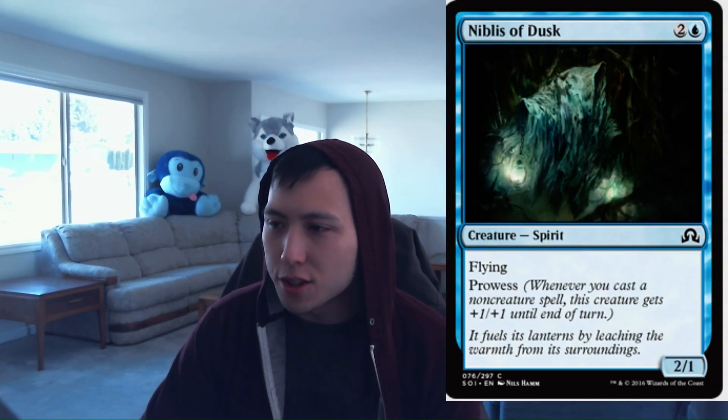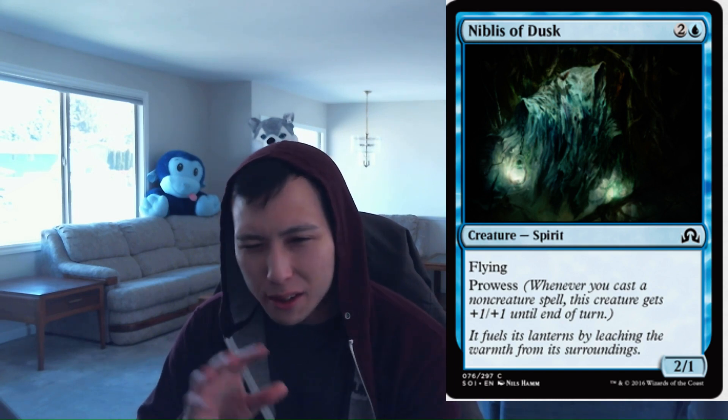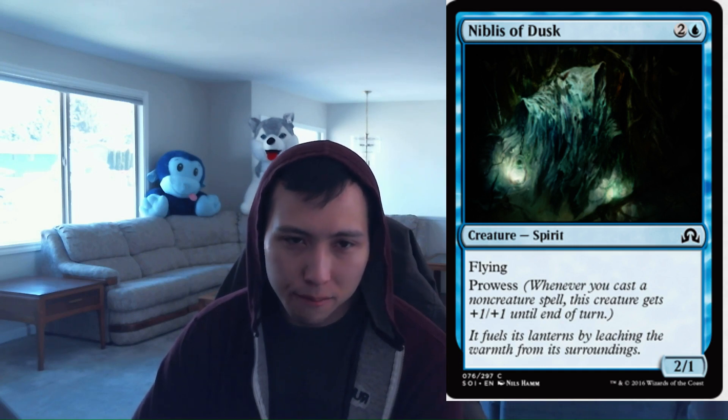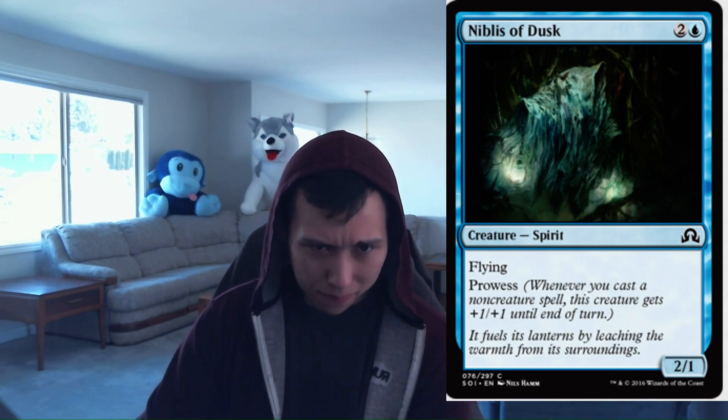Nibblis of Dusk: 1 blue, 2 colorless, a 2-1 flyer with Prowess. This is basically Jeskai Windscout from Khans block, except it's a Spirit. There are a few cards that benefit Spirits. Standalone it's fine — 3 mana for a 2-1 flyer is basically average stats, though generally you get 2-2 flyers for 3 mana these days. Having Prowess is a big deal though — you can sometimes blow people out in combat or get extra points of damage. You're always going to run this in your blue decks. Nibblis of Dusk: 2.5.